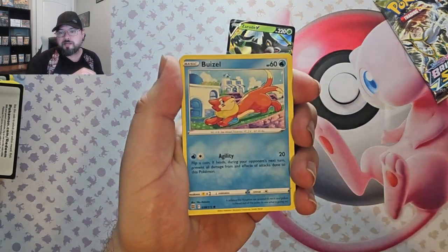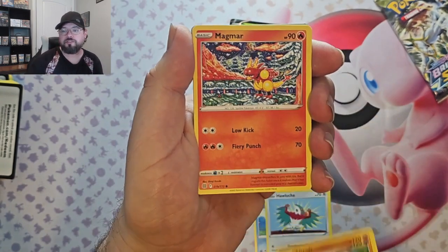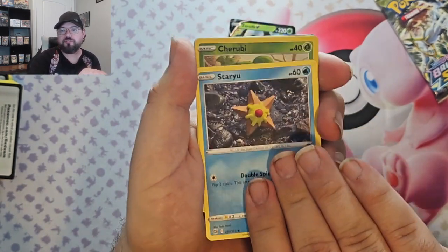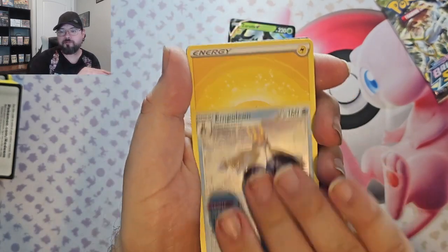We've got Bleasel, Hawlucha, Throw, Magmar, Staryu, Cherubi Reverse, and Napoleon Foil.